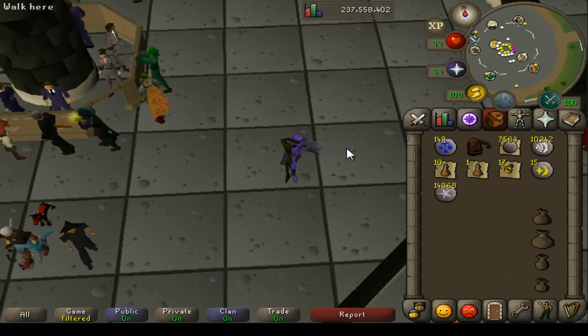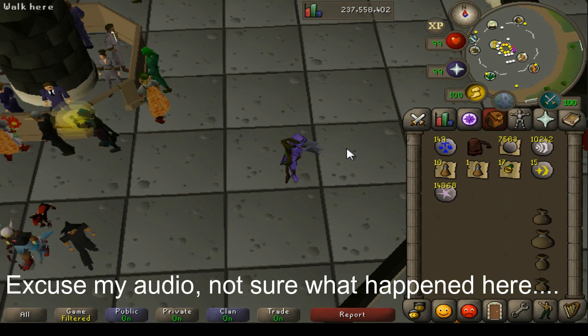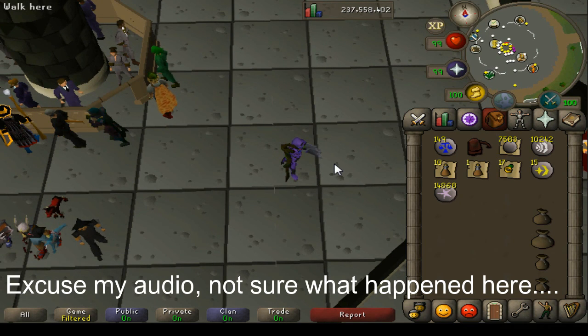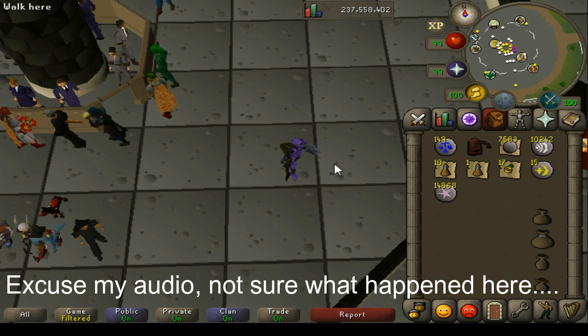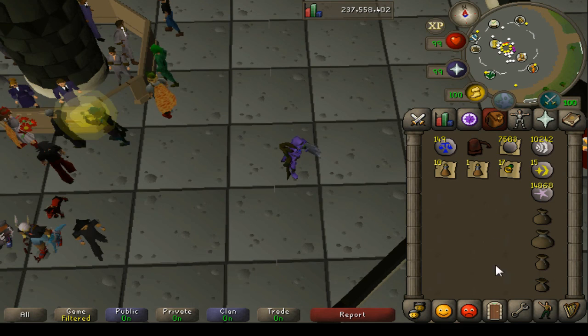To summarise: Blood runes are pretty AFK, a little bit faster XP than astrals, but you're only earning about 400k GP per hour compared to 1.4M — which is a big difference. For astrals, you're less AFK, slight XP cut, but an absolutely massive profit gain. It's totally up to you what you want to do. I think bloods are excellent if you've got something else to do, like uni work, and can run it on the side. But if you've got time and you're looking to be efficient, definitely go for the astrals. I hope you guys enjoyed — thanks for watching, leave a sub or a like, I'll see you later.